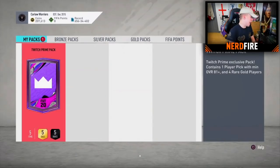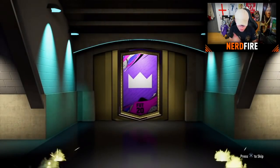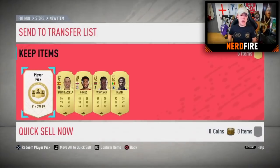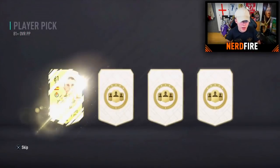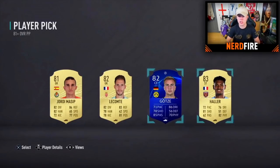Pack seventeen — big shout out to Aqua on Twitch. We want to get back to the walkout stage. No boards or walkout in the normal pack, so straight to the player pick. 83 rated — not the best. We had such a good period going walkout after walkout and now it's dried up. He's decided to go for Hala anyway.